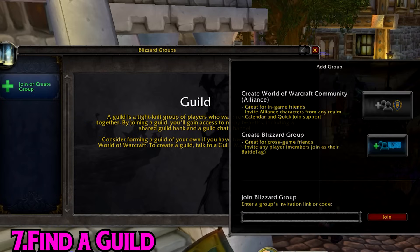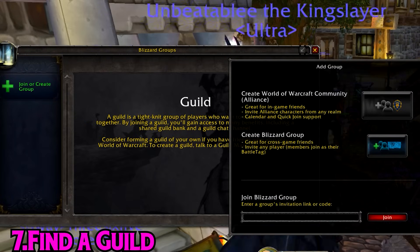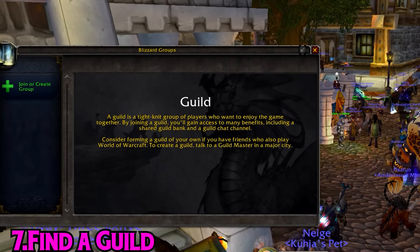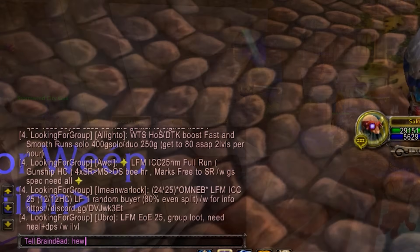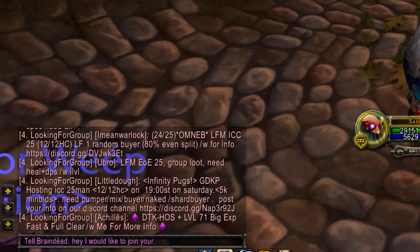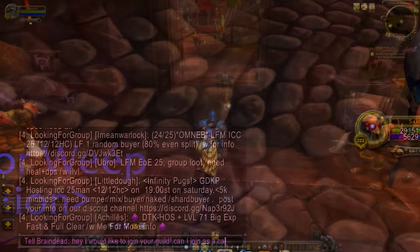One important thing you don't want to leave until too late is finding a good guild. When picking a guild, it's important to understand whether it's actually going to be a good fit for you. You really should ask the recruiter just how hardcore or casual the guild is going to be. I've seen so many people moan in guilds about it being too hardcore or too casual, so take the responsibility and find that out before you join.